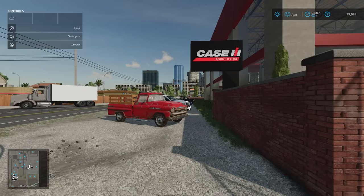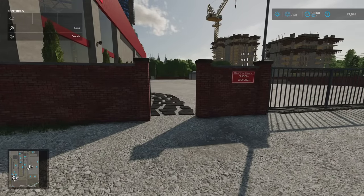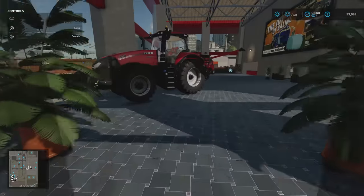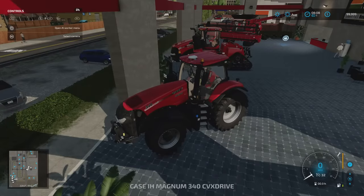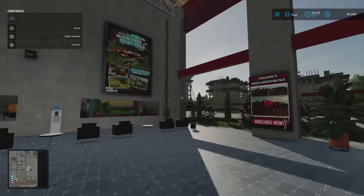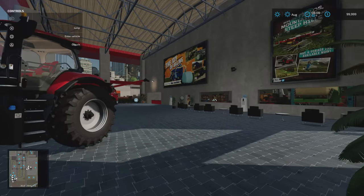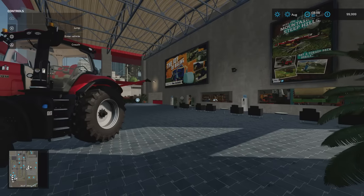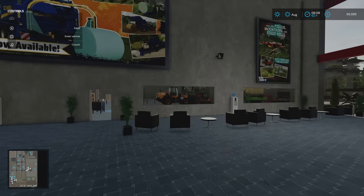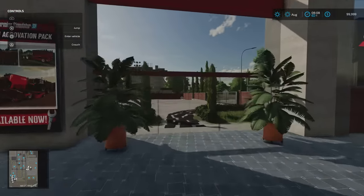We start at the main vehicle store with our Fleetwood. Contracts are available on this map. Going through the doors of the main vehicle store, each vehicle says owned by you — you can get in and start them up — but you can't remove them from the building. You can't reset them; they're just in there, not on lease and not causing any issue.